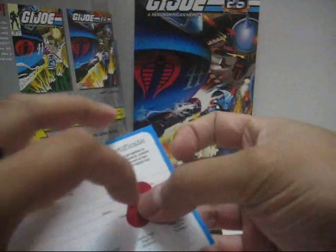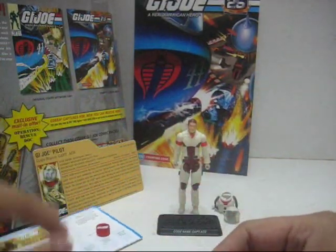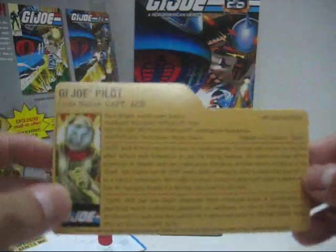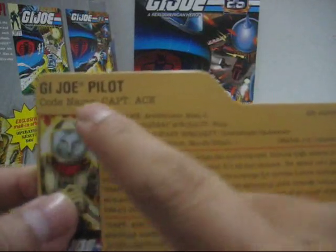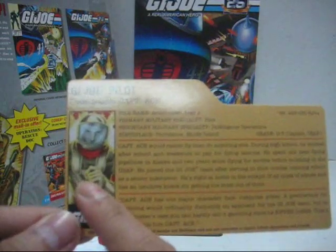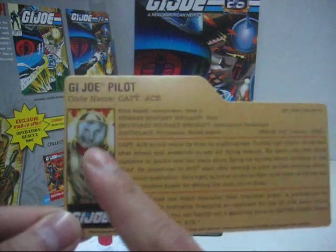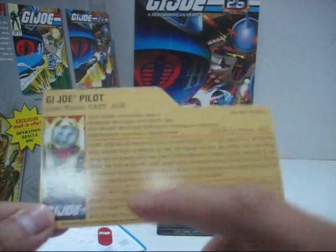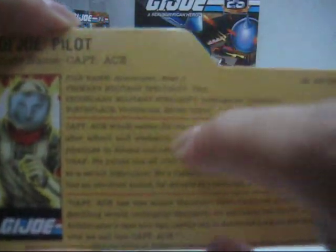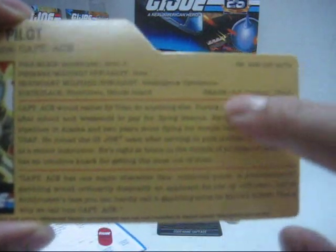Not too sure what Cobra Commander plans to do with Doc — I'd love to know. We also have a file card for Captain Ace. It states: G.I. Joe Pilot, codename Captain Ace, with a smaller artwork of Captain Ace — very plain, very average-looking artwork. I really wish they'd used the old Captain Ace artwork from the original figure. File name: Armbruster, Brad J. Primary military specialty: Pilot. Secondary military specialty: Intelligence Operations. Birthplace: Providence, Rhode Island. Grade: O-3 Captain, USAF.